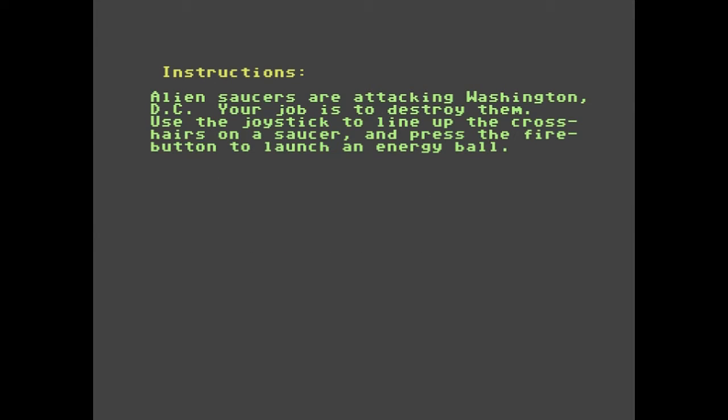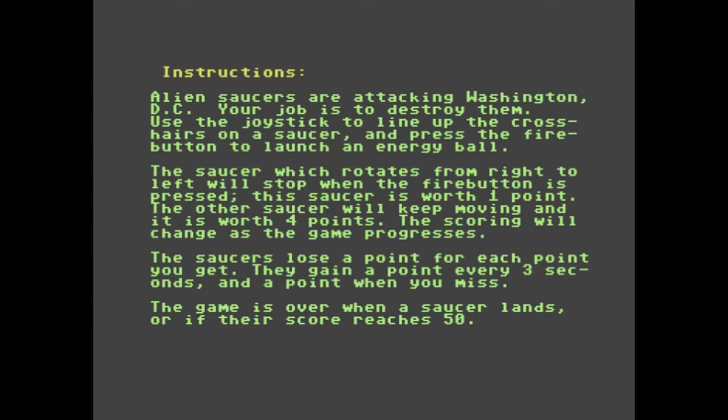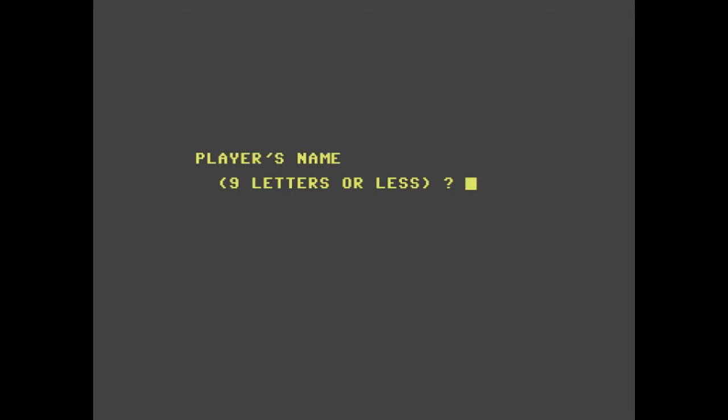In this game we must destroy a number of alien sorcerers as they rampage through Washington DC. As you can see by reading those instructions, if those things are paused on screen we'll gain 1 point for destroying those, and if they are a moving target we'll gain 4 points. If we don't hit anything for 3 seconds then those aliens are rewarded an extra point anyway. So let's press a key and try out this game and see how far we can get with it.